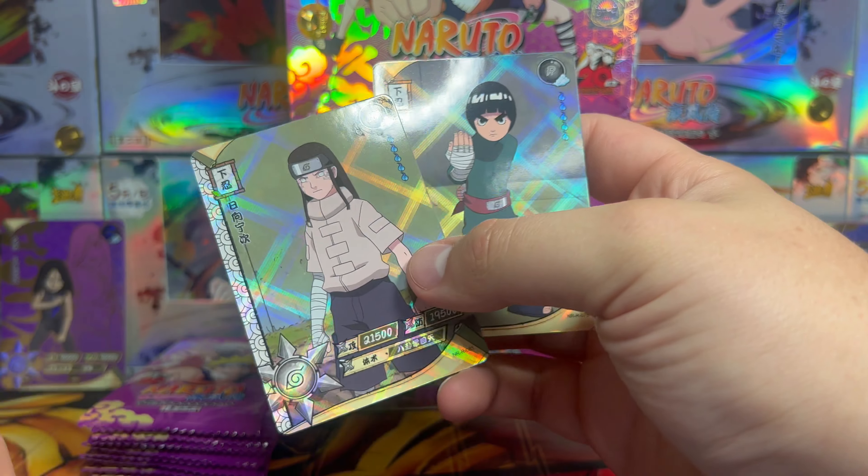We got Sai, Gamabunta, Konohamaru, Sasuke, and Kankuro. Getting down to the nitty-gritty with almost no hitters — we've only pulled two ZRs as well. But there's a hitter in here — I saw it flash at me. We got Kakashi and OR Yahiko! There we go — we pulled our second frog boy of the episode. Hopefully we can pull Konan too. I don't even have the Paper Mama in my personal collection yet so I'd love that. Second hitter of the box has been pulled.